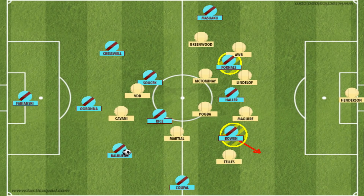West Ham were looking to exploit the space in behind the relatively high United backline by having Fornals and Bowen sitting between the full-backs and centre-backs, making runs in behind the blind side of the full-back down the channel into a crossing position, from where they could whip a ball into the box for Haller or the wide attacker on the other side.